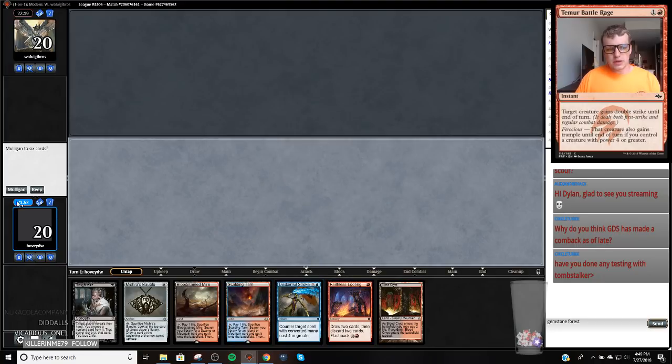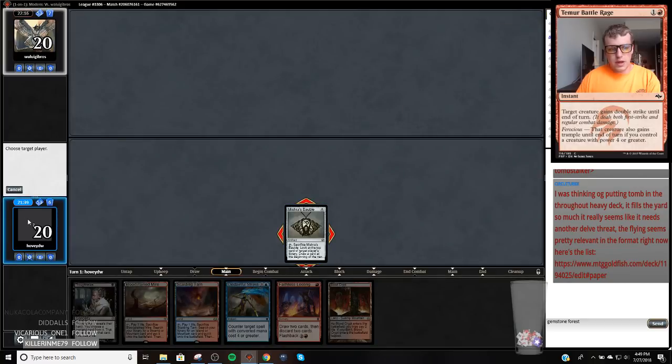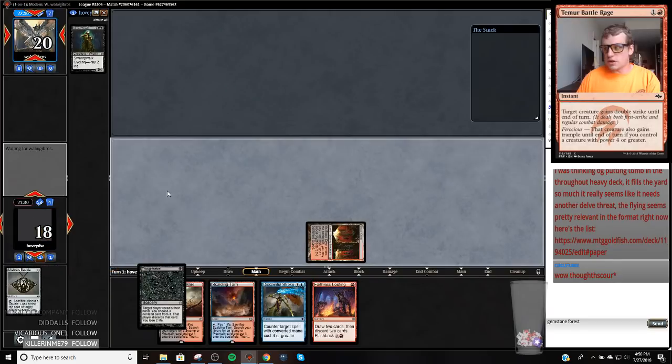We can keep this hand because we have Faithless Looting, which will hopefully dig us to what we're looking for. Street Wraith is fine — it's just another random draw and it enables both Delve and discard spells. They have double Amulet, which is not good, so I'm just going to take this Relic.